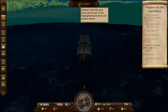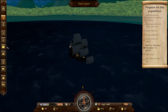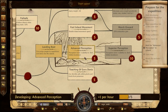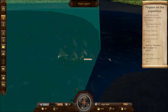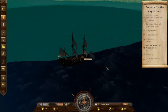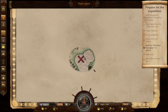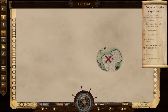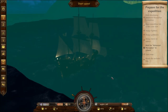Start quest — interact with the zone, you need to get to the highlighted area first, anchor there. Are we highlighted? What does advanced perception do — ability to find hidden locations. We're sailing out. Let's turn around, we're dropping anchor somewhere nearby. Once the perception unlocks we're going to be able to see Tortuga if I'm not mistaken. We're in the right place — don't lower the sail. The anchor's dropping. We need to unlock perception.